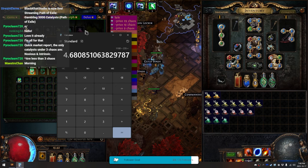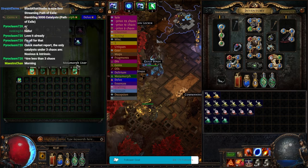Divide that into the current cost of divines — 4.7 divine just by converting stuff. It did take a while to find people to actually sell the catalyst to me, but it's really nice to see. I guess we're going to be crashing the market later.